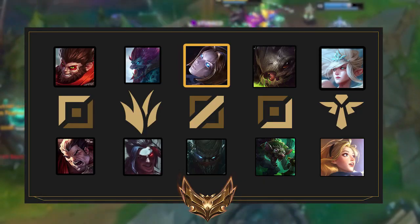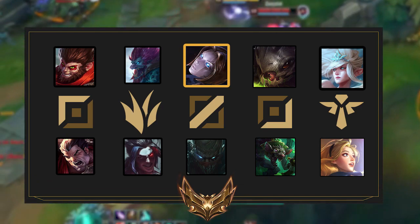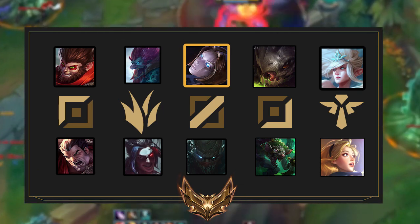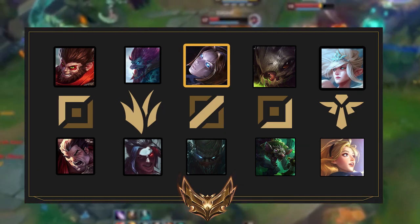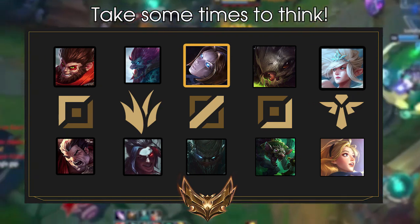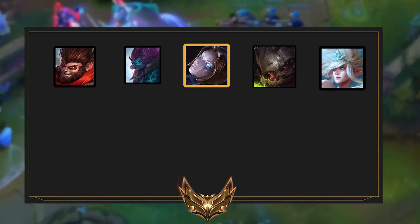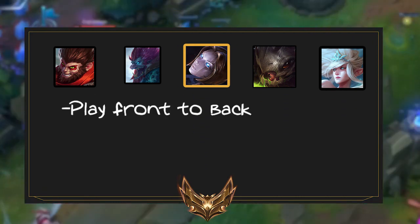In this particular situation, what do you think the team with Orianna should do and how do they want to play the teamfight out? What about the enemy team — how should they play? Well, if you answered that Orianna and her team composition should play front to back, then you're right.